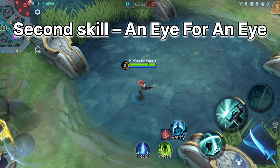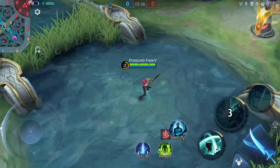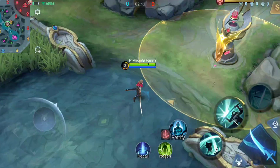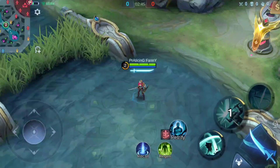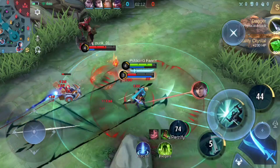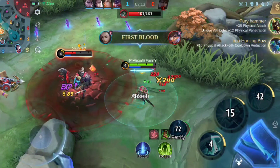Now let's talk about her second skill. Second skill, An Eye for an Eye. Benedetta raises her weapon to defend, gaining control immunity and blocking damage from any source for a moment. After this, she stabs in the designated direction, dealing physical damage. If she successfully fends off any damage while defending CC effects, the attacker will be stunned.